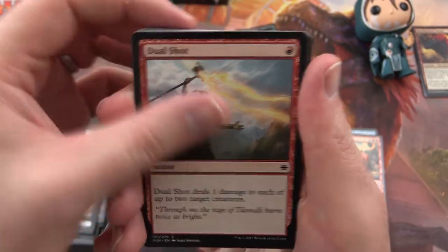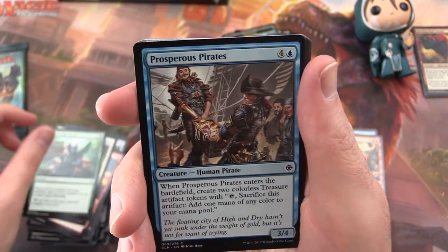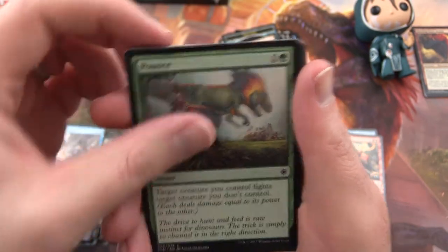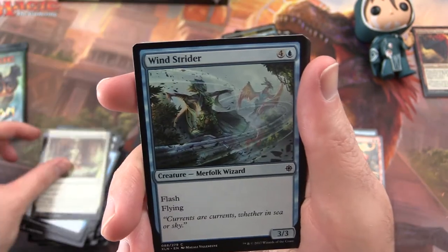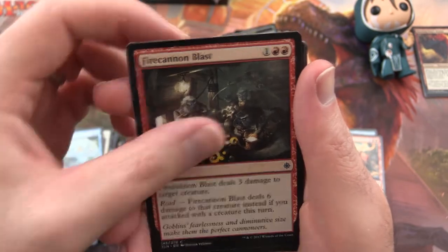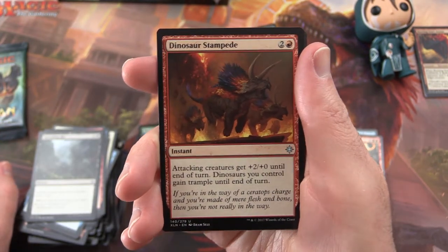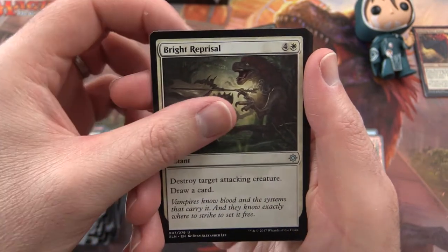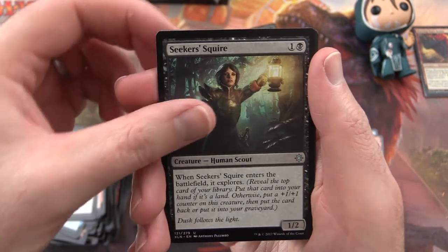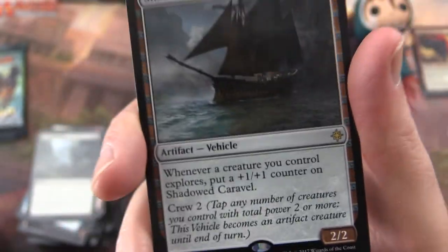Pack 11: Dual Shot, Legion Conquistador, River Heralds Boon, Prosperous Pirates, Spell Pierce, Ritual of Rejuvenation, Wind Strider, Fire Cannon Blast, Spreading Rot. Uncommon is a Dinosaur Stampede — look at those guys with their colorful frills. Bright Reprisal, Seeker's Squire. And Shadowed Caraval — another vehicle. Very cool.